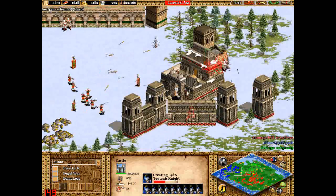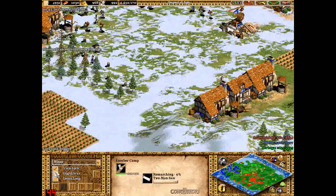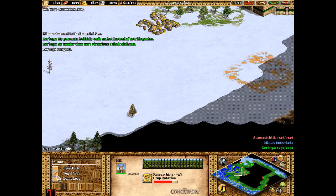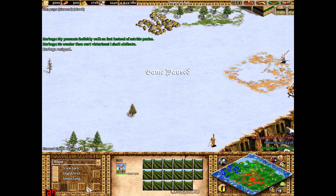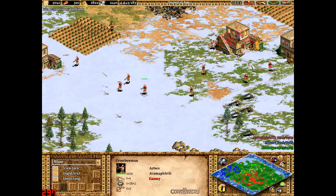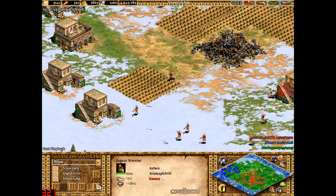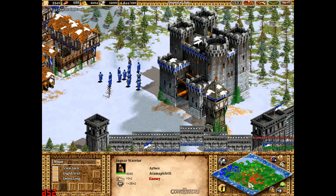Red is attacking Green quite a bit here. So Red actually managed to get rid of Green — you can see all these Crossbow Moon and Eagle Warriors and Jaguar Warriors. So I actually only had one enemy to deal with, which made things a little bit easier for me.